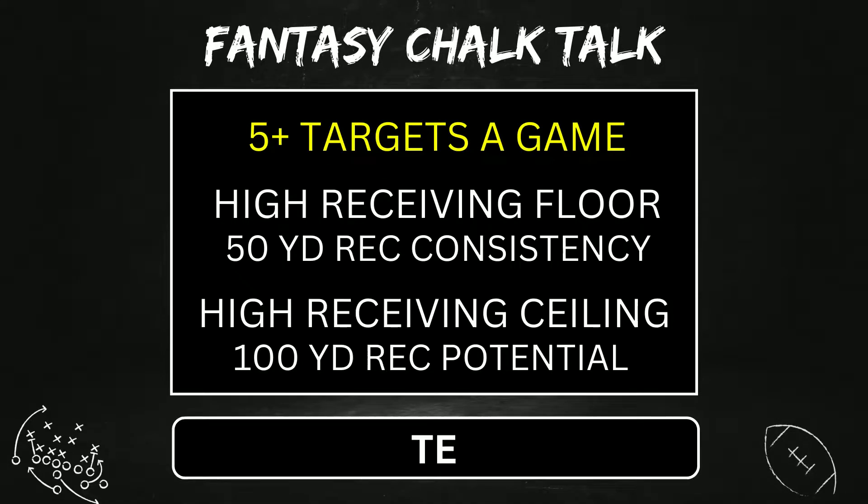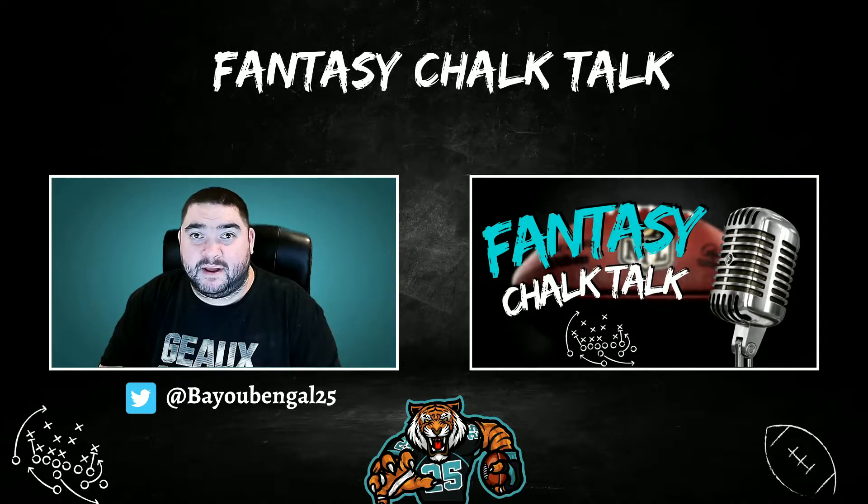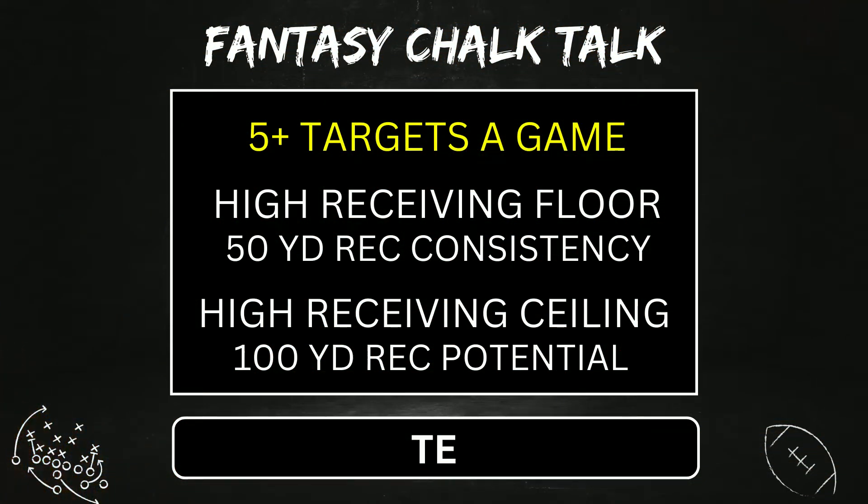For a tight end, the reception requirement should be a little bit lower than a wide receiver. Getting someone around 5 plus receiving targets a game is what you need to shoot for. Those tight ends giving you 1 or 2 targets a game will more than likely be under 5 fantasy points a week, and that's no good. A good consistent receiving floor for a tight end should be around 50 yards. Tight ends giving you this consistency will help you not lose your weeks. The tight end receiving ceiling potential should be at 100 yards receiving — target those who regularly surpass that mark.